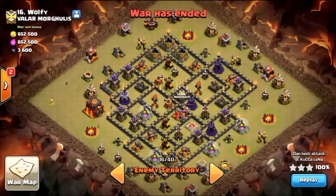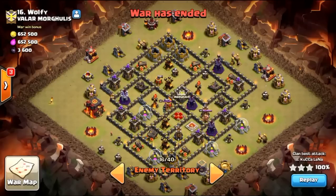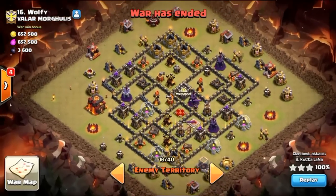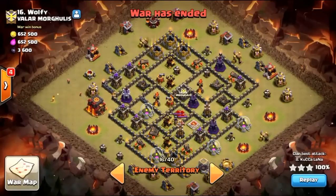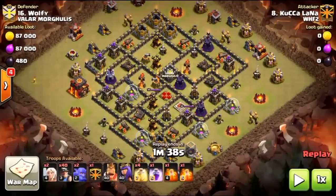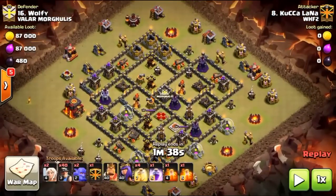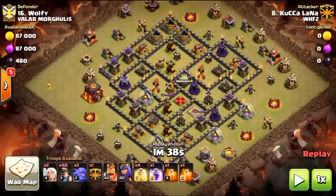We're looking at base 16 right now, and this was a cleanup attack — it was scouted by a nine and Kukulana came in and cleaned it up, so she knew the clan castle contents and where a good portion of the traps were. Before getting into this specific attack, what do you look for generically on a base design when deciding to hit it with mass miners? One of the things I look for is where the pathing is not going to be problematic — if miners are going to route completely around an inferno tower and get roasted.